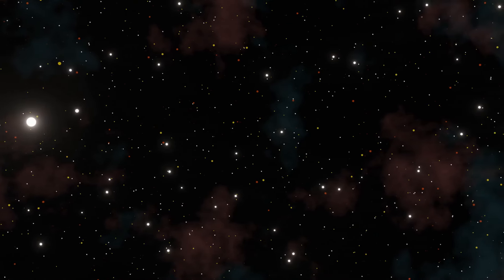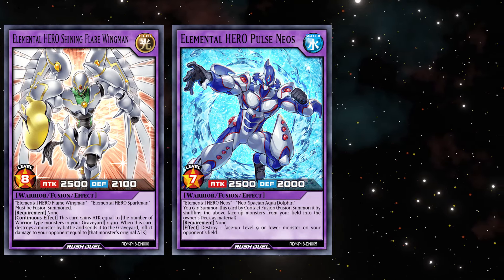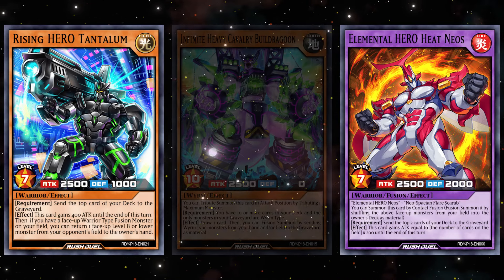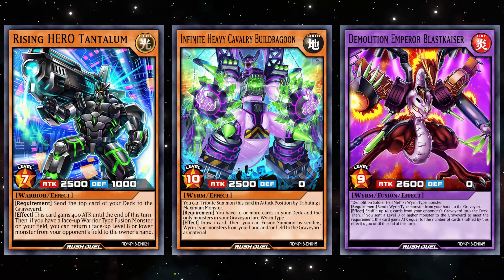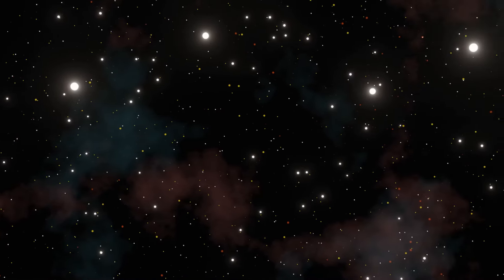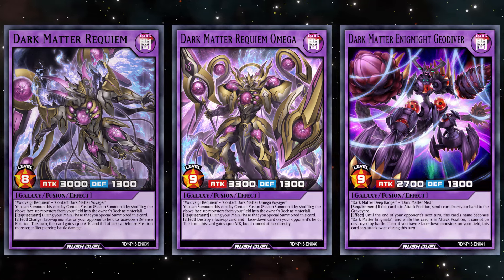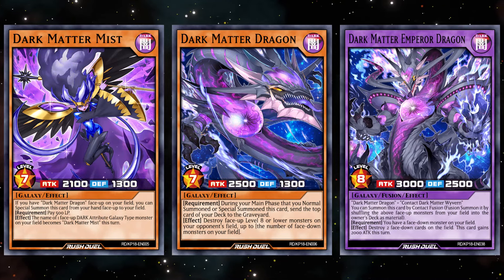Since I drafted Heroes, I'll receive Elemental Hero Shining Flare Wingman, Elemental Hero Pulse Neos, Elemental Hero Heat Neos, and Rising Hero Tantalum. Since I have Asaka, I'll also receive Heavy Infantry Cavalry Bill Dragon and Demolition Emperor Blast Kaiser. Since Alex drafted the Darkman, Zui-Jo, and the Darkmeister, he will receive Dark Matter Requiem, Dark Matter Requiem Omega, Dark Matter Enigmite Geodiver, Dark Matter Mist, Dark Matter Dragon, and Dark Matter Emperor Dragon.